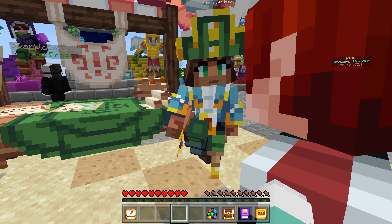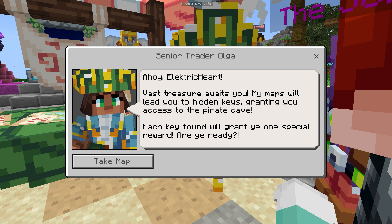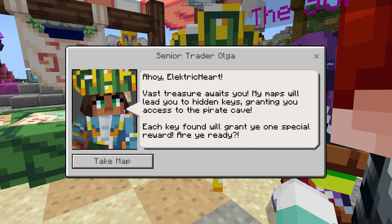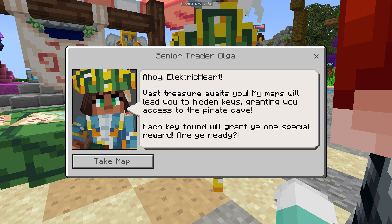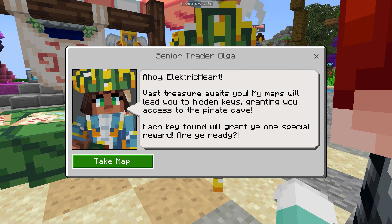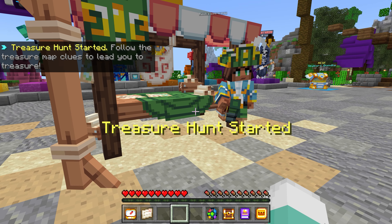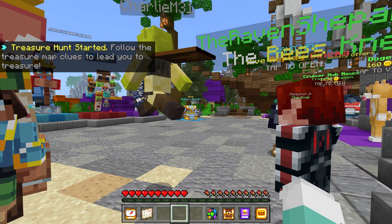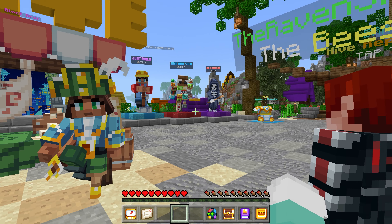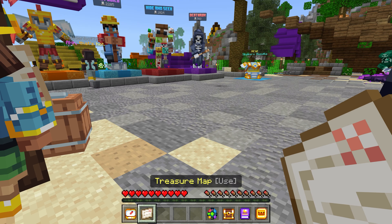Does this NPC talk to me? It does! 'Vast treasures await ya - my maps will lead you to get in keys, granting you access to the pirate cave. Each key found will grant you one special reward. Are you ready?' I'm ready! Yes, she looks fierce. Treasure hunt started! What could it mean? Maybe I should find the item. Oh my gosh, we have to follow - okay, I know where this is, I know where this is!